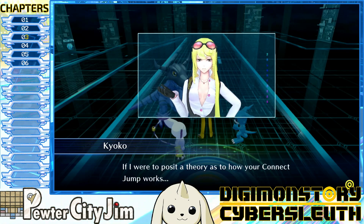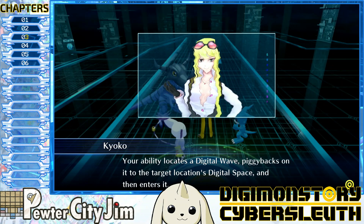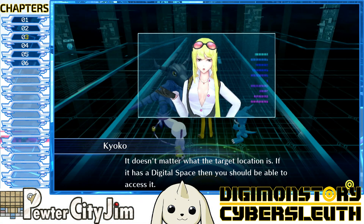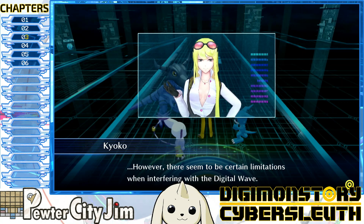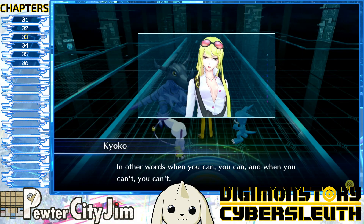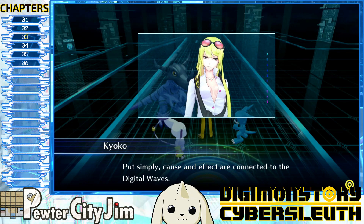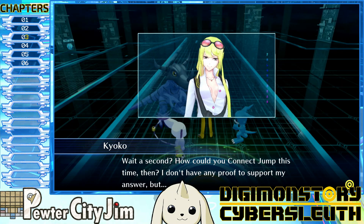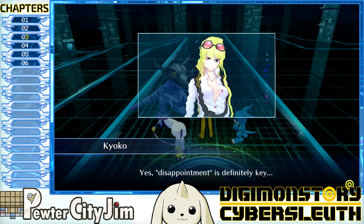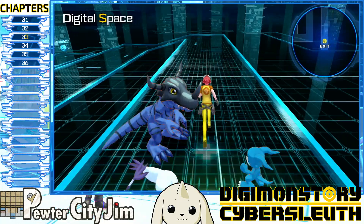It seems like you can only connect jump if you feel disappointed. To post a theory on how your connect jump works: your ability locates a digital wave, piggybacks on it to the target location's digital space and then enters it — a network, a PC server, it doesn't matter. If it has a digital space you should be able to access it. However there seem to be certain limitations. In other words, when you can, you can, and when you can't, you can't. You connected before by chance. But perhaps there were others like you who tried and failed to open the lock and were disappointed — your disappointment is definitely key. Please get this lock opened as quickly as you can.